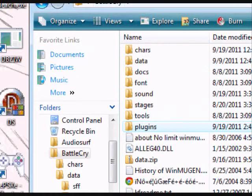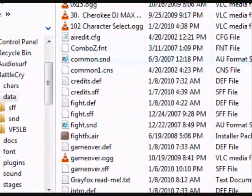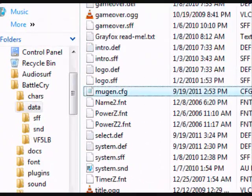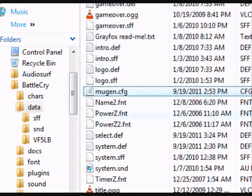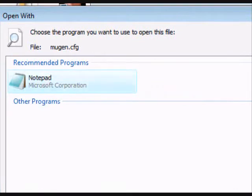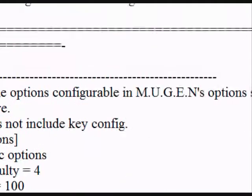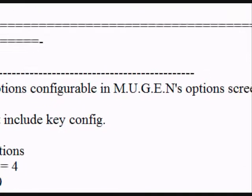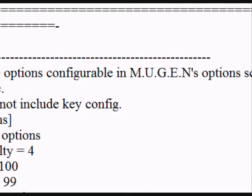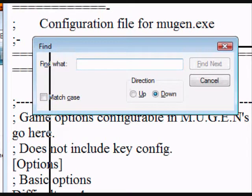Then comes the next part: installing your plugins. Go to your data folder, your plugin data folder, and go to mugen.cfg. I've already set it to automatically open in Notepad, but make sure you open it with Notepad. You'll be in your notepad configuration file. Press Ctrl+F at the same time and you'll have your find window. Type in 'plugin =' and hit Find Next.